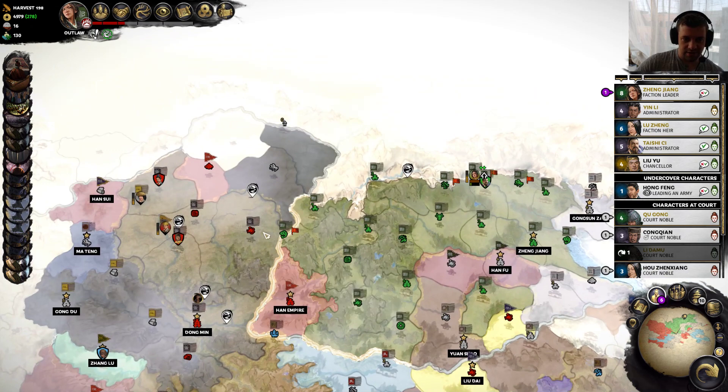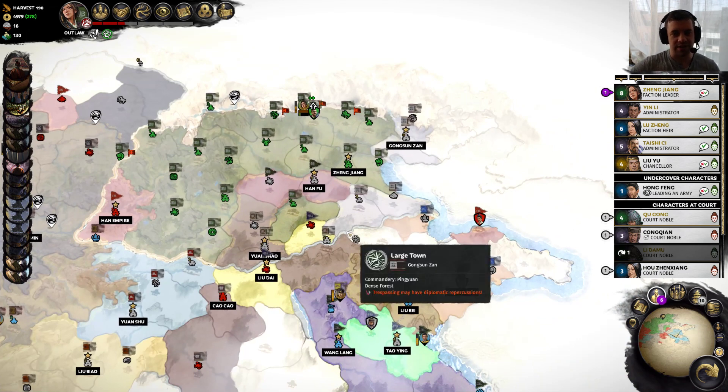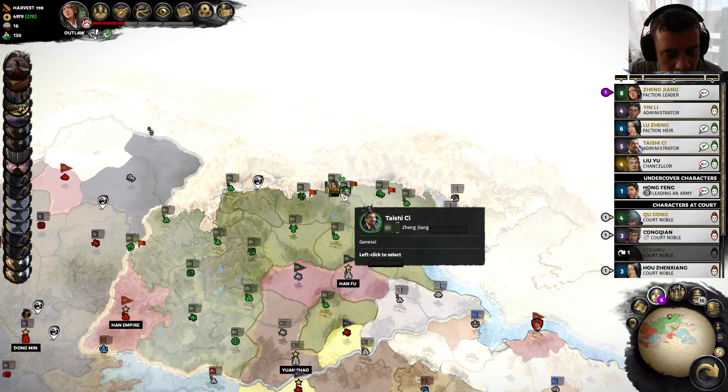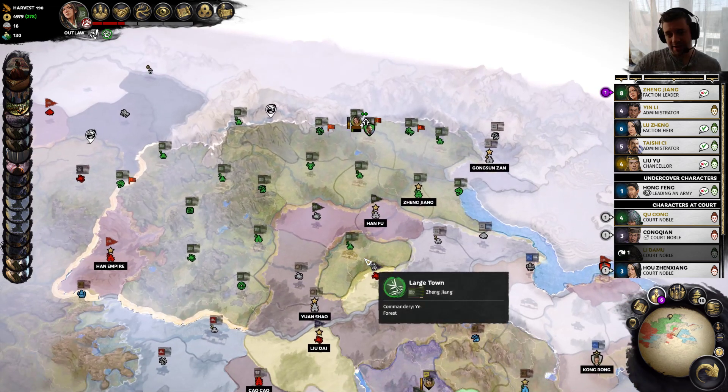Meanwhile, I want to defend — maybe even start pushing into the west — and take out Gongsun Zan. The question is really how do we prioritize these things? In these games, I almost always like to run for the edges of the map so it's hard to get backstabbed. Because if you're spending time moving armies across the map to your rear lines, you just waste so many turns. These games really are all about optimization of your army's movement. Winning the battles is, in my opinion, the easy part.